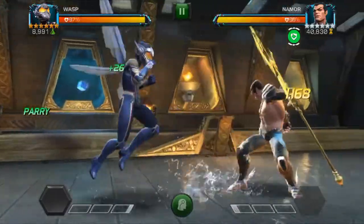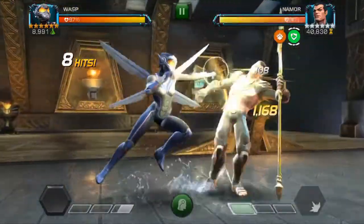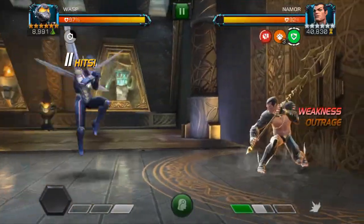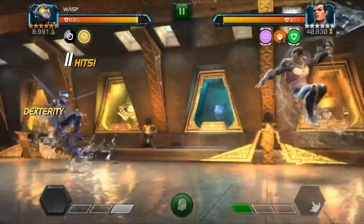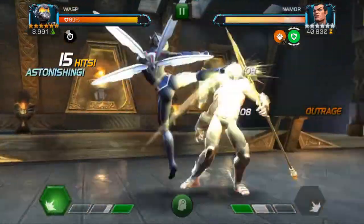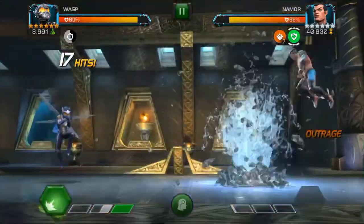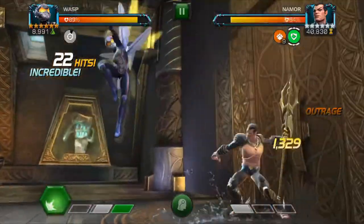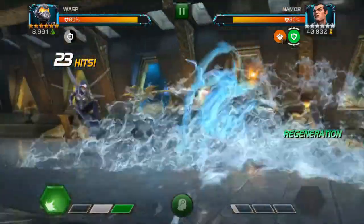One of the best champions I've found to use was Wasp. The reason Wasp is helpful is because she doesn't really get many of her own buffs — none actually. Because Namor's specials are particularly easy to dodge, I chose a champion that will ramp up her attack based on her combo meter. Her special 3 has an unlimited attack increase based on your combo meter, which is what I was going for.